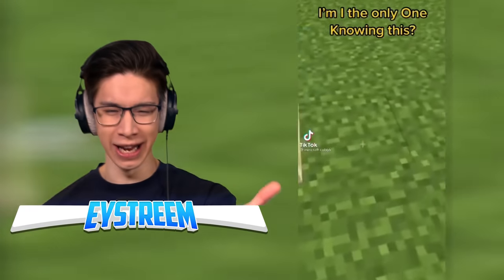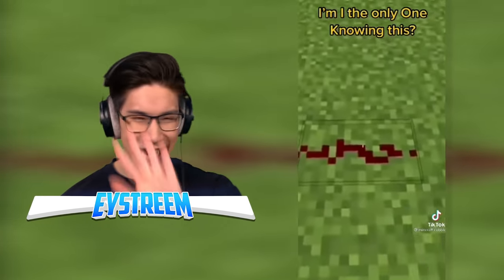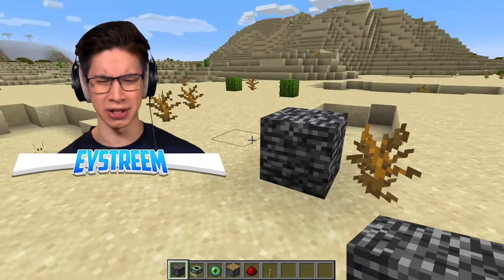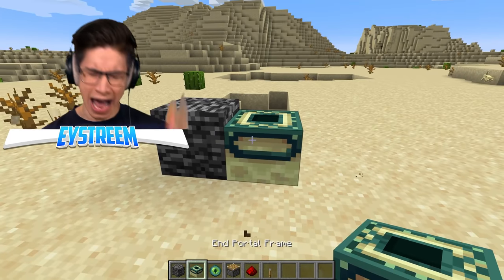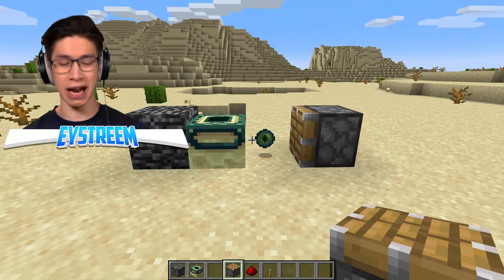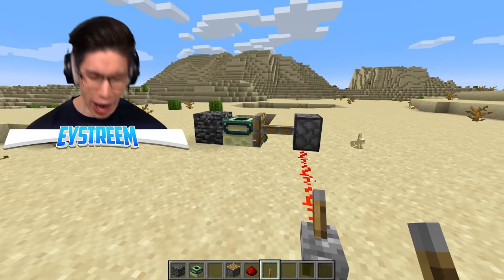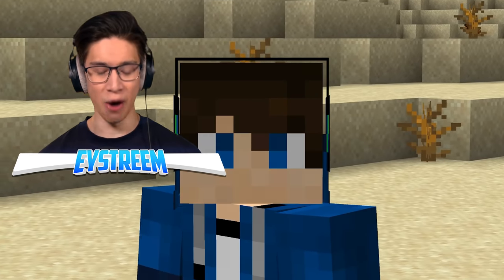Am I the only one knowing this? Bedrock, an end portal frame, an eye of ender, and a piston. Excuse me, what? That ain't going to do nothing — the eye of ender has to be placed in the frame. Let's give this a go. Basically, we need some bedrock on the left. I don't know how you're supposed to get this in survival, but I suppose you could build this at the bottom layer or in the nether using the bedrock at the top layer. Then an ender portal frame, and then an eye of ender directly on the right of it. Then a piston facing towards that eye of ender, bring the redstone back, and a lever. Moment of truth — three, two, one, bam! Where is my magical end portal block with a purple beacon going through it? Excuse me! I think we just got clickbaited!